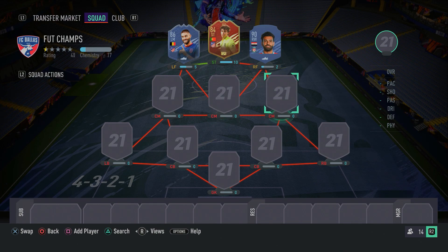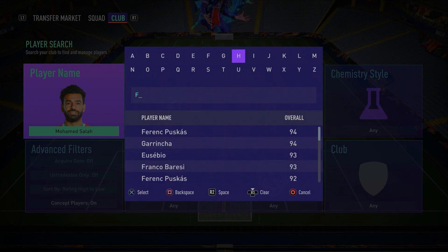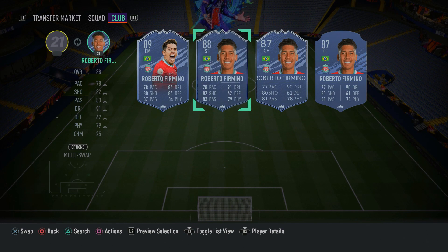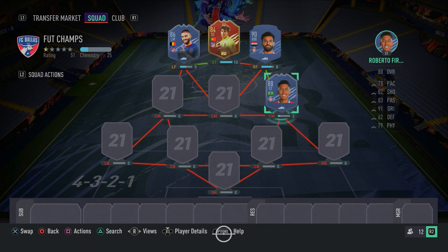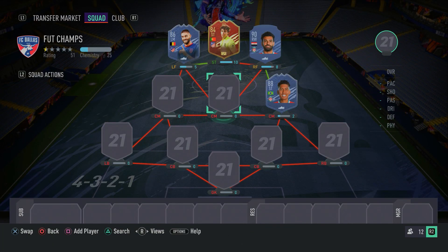Moving on to the right center mid position — you're going to need to convert him from a striker to a center mid so he gets full chemistry — we have in-form Roberto Firmino. His in-form is just ridiculously overpowered. From that CAM position, he can just do bits. He's got five-star skill moves and four-star weak foot. He's not super pacey, but in that CAM position you don't need much pace. He's a good finisher — really clinical — with good agility, balance, ball control, and composure. This Firmino card is absolutely fantastic and worth getting. Make sure you guys go ahead and pick up Roberto Firmino.